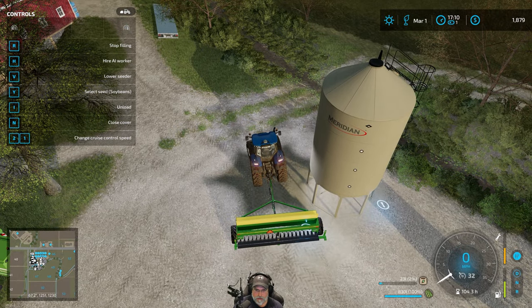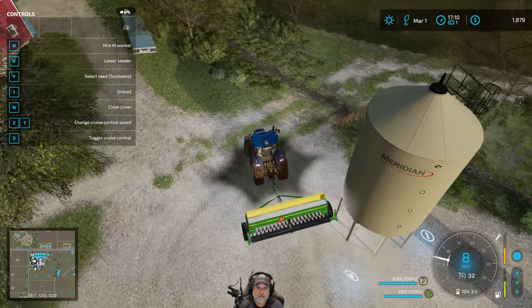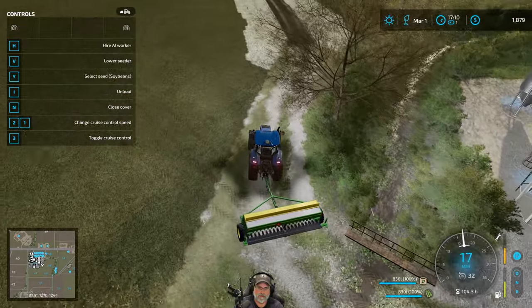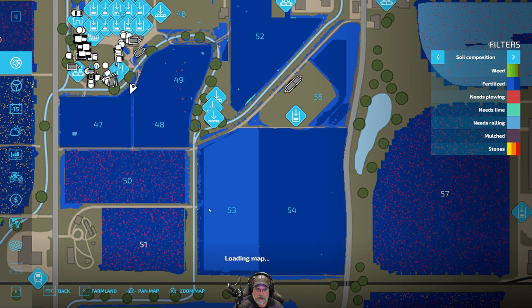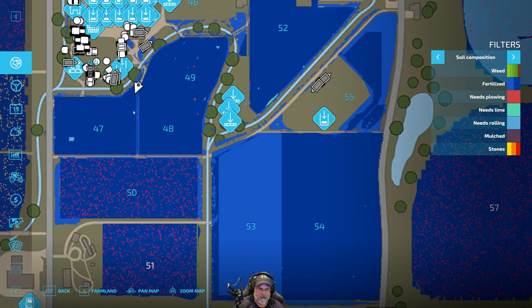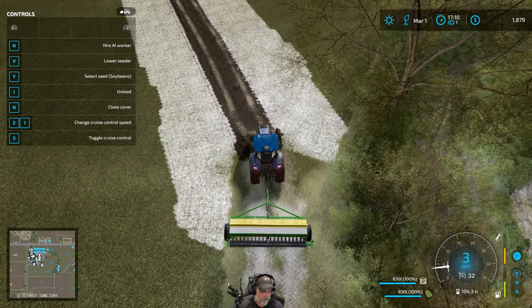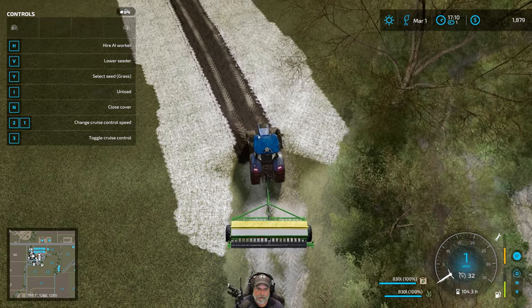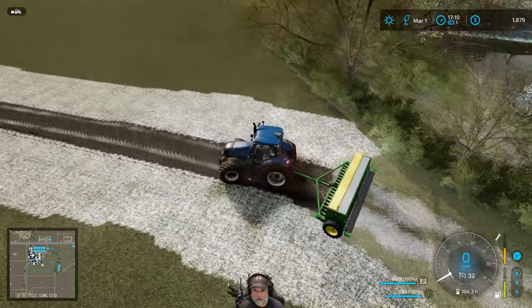Let's go here and load that up. This little strip right here — yeah, it's only a single application. The light blue. Let's change our seed type to grass — there we go. And then let's just see what happens here.